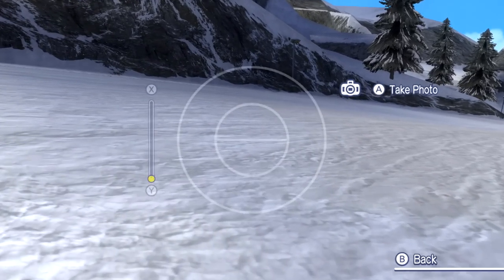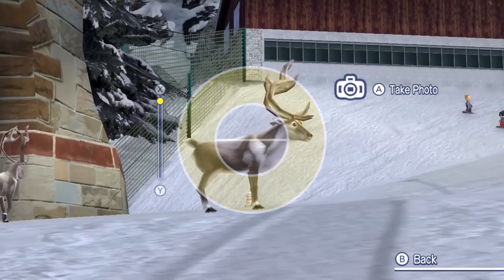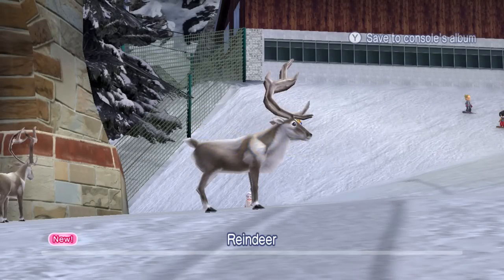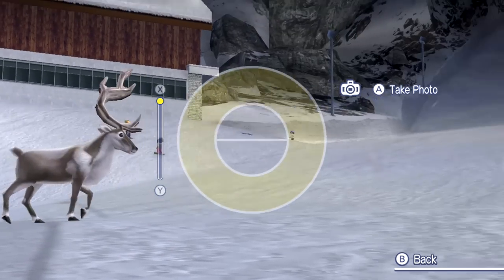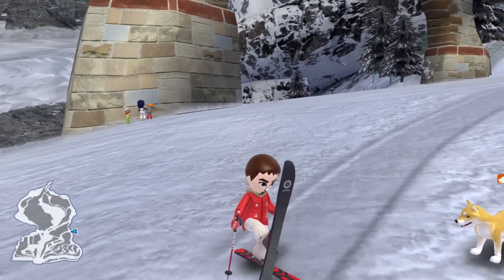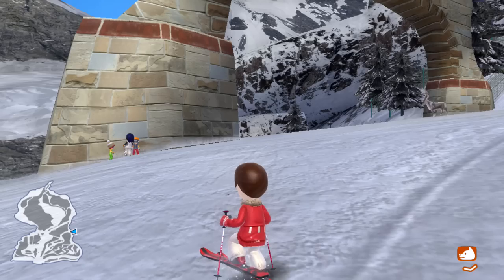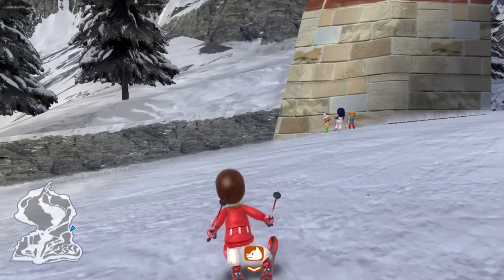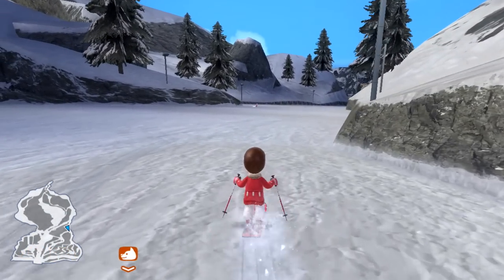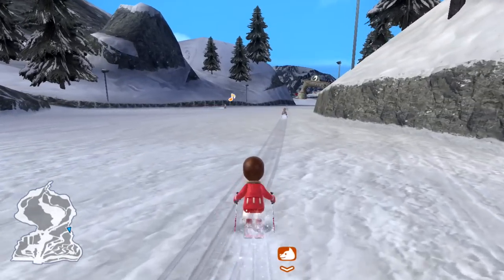I gotta take a photo! A photo of... you. There you go - beautiful. It is a reindeer. How cool. Anything else around here I could take a photo of? Not looking like it, so we can keep moving now. We can start going downhill a little bit here. This'll be good skiing practice if we're about to do skiing and snowboarding and stuff.